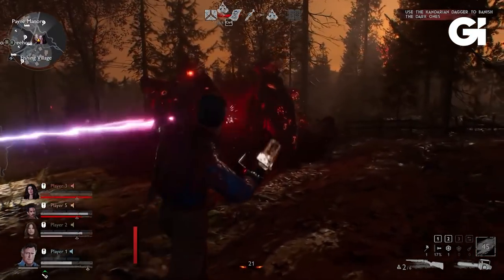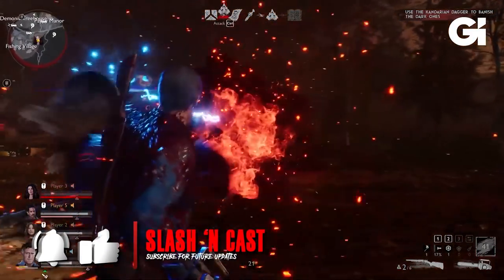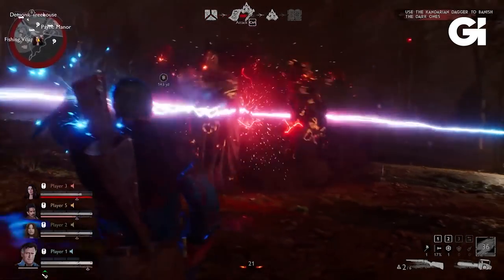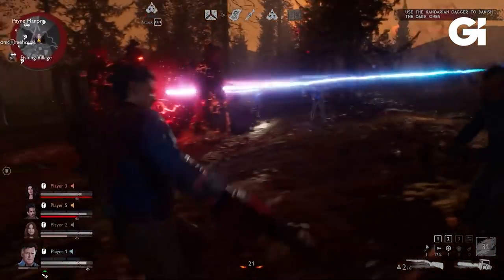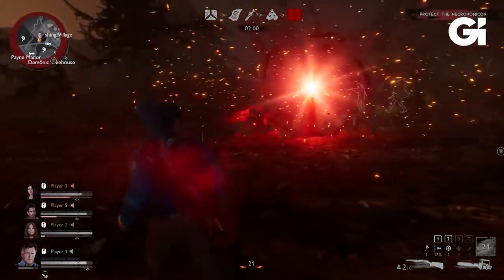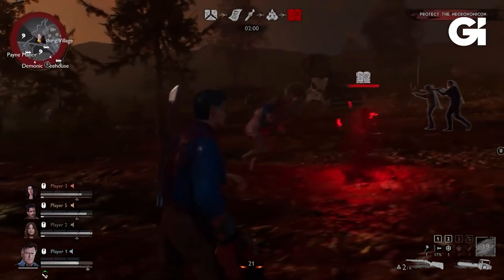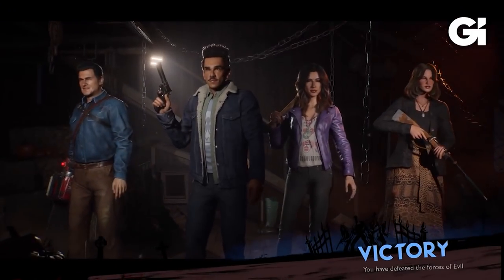Once you have successfully collected the Dagger and missing pages, you then have to take on the Dark Ones. The Dark Ones spawn at a random location on the map and are surrounding the Necronomicon. As a survivor, you are now able to use the Dagger to attack the Dark Ones to slowly deplete their health over time, all while still taking on the demon player, the hordes of deadites they throw at you, and the attacking Dark Ones as well. Once you take out the Dark Ones, you then have to defend the Necronomicon from the demon player as a timer counts down at the top of your screen. Keep the Necronomicon safe during that time and you'll be victorious as the team of survivors.